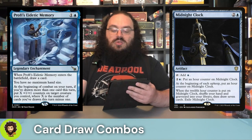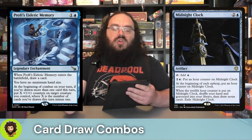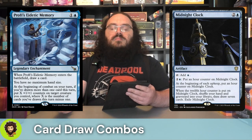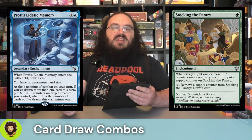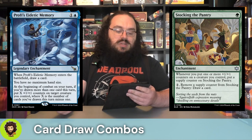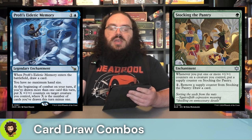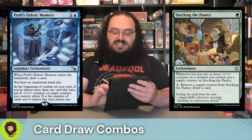Prof's Edict Memory — a two-cost legendary enchantment. When it enters, we draw a card and again have no maximum hand size. At the beginning of combat on our turn, if we've drawn more than one card, we get to put X minus one plus one/plus one counters onto a creature, where X is the number of cards we've drawn. Stocking the Pantry — one green mana enchantment. Whenever we put one or more plus one/plus one counters onto a creature we control, we put a supply counter onto it. Then for two mana, we remove a single supply counter and draw a card. Not the most efficient card draw, but pretty decent for the budget build.